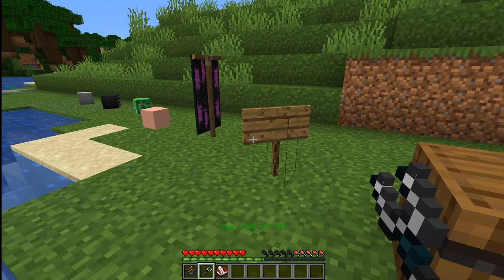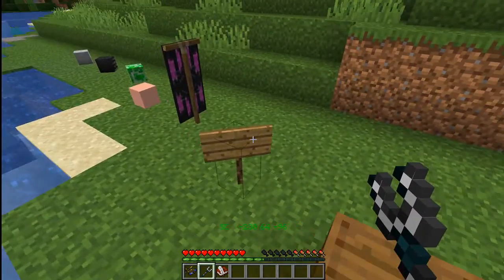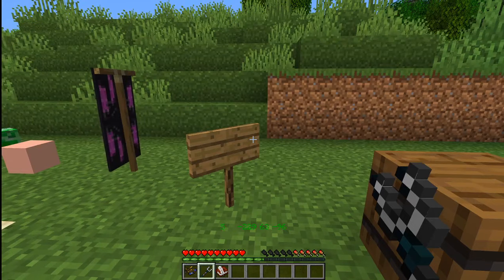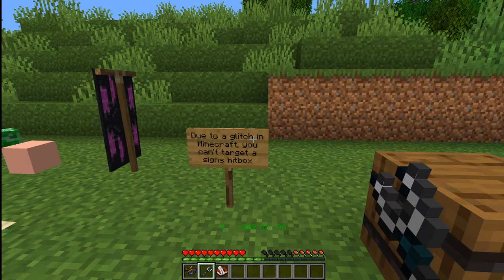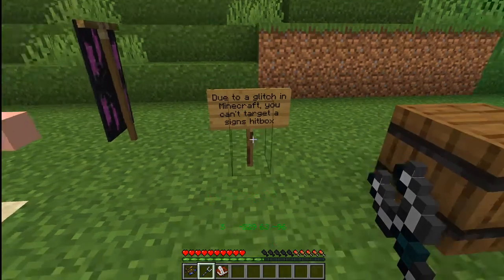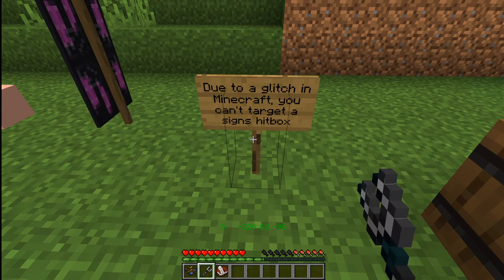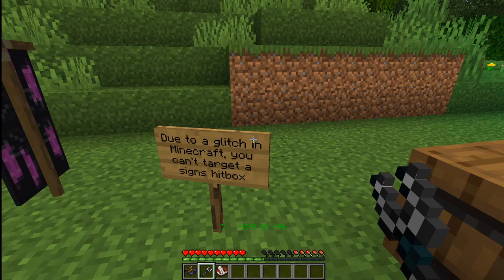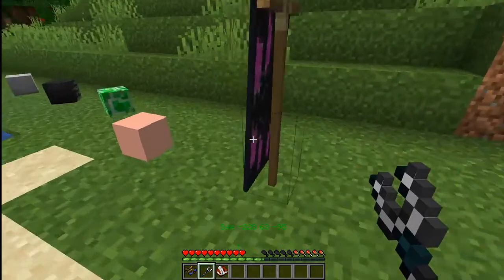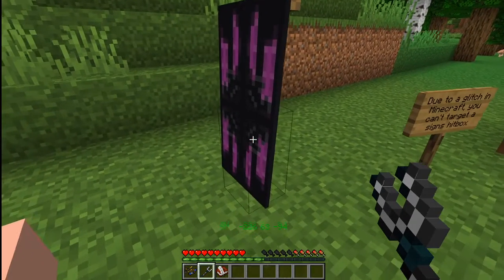Yet another aspect of my wrench which I think is unique among wrench data packs is that it'll even adjust 16-way blocks like signs. Now look what it says on the sign: due to a glitch in Minecraft, you can't target the sign's hitbox. It's not a data pack issue — it's a Minecraft issue. If I'm looking directly at the hitbox of the sign it won't work. But as long as I'm aimed at the sign, it will rotate it. And you'll notice it's keeping the NBT data of the sign — the message is still there. Same is true for banners — it will keep the NBT data.